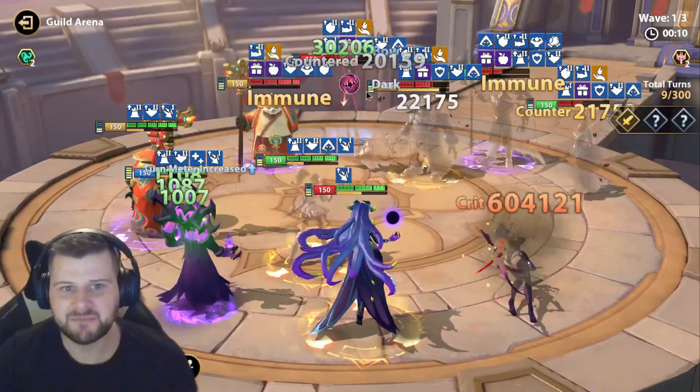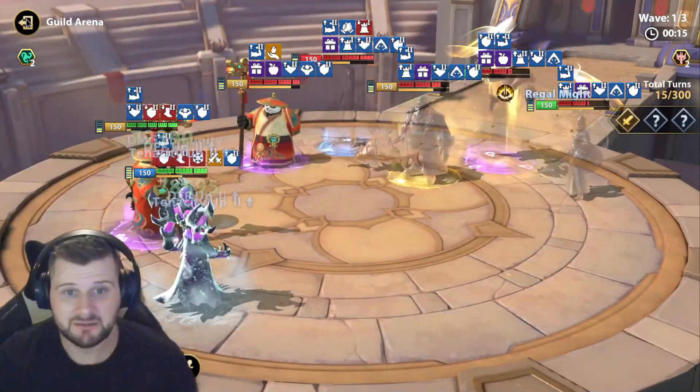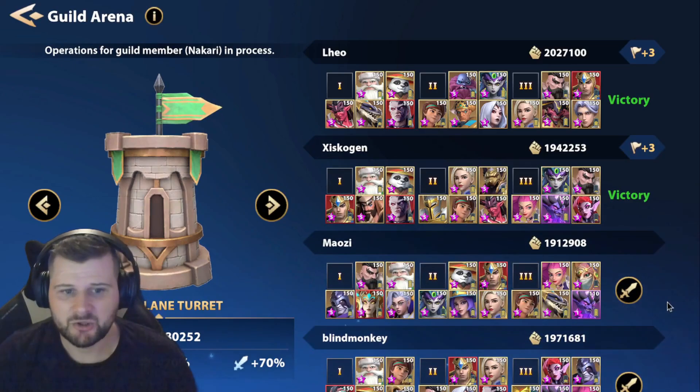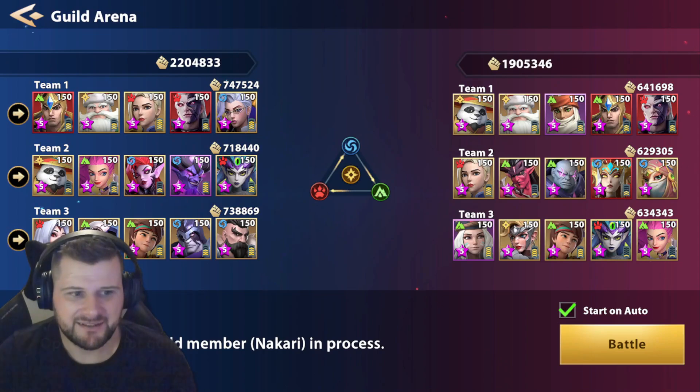Damage even with tenacity up and defense up - how is this crazy for Margarita? Still not enough. This is what happens when you come against built teams - you've gotta try and beat them. It's never easy.